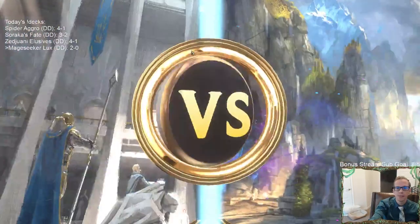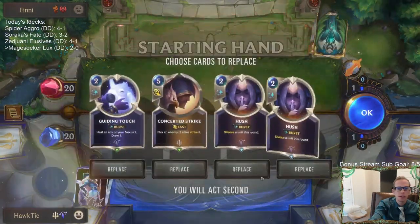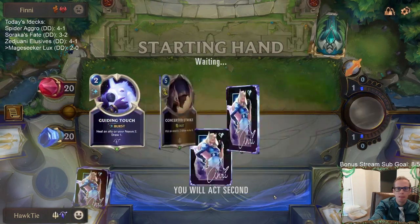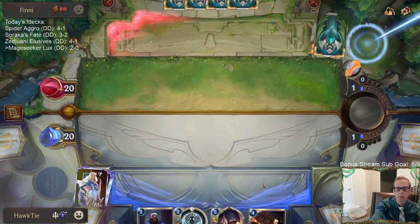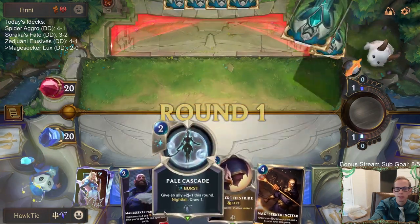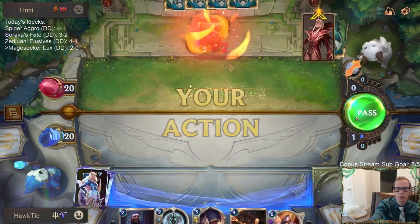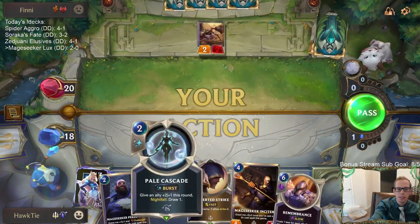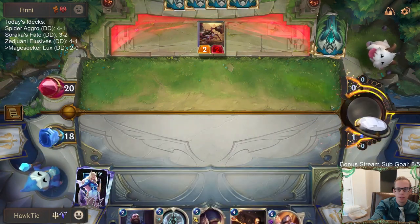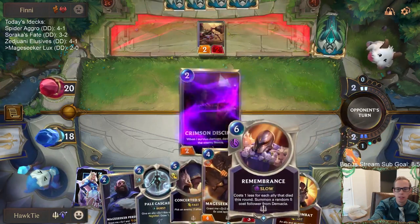Vladimir Misfortune - we played this yesterday, it's pretty awesome. Mulligan - we've done a really good job of having turn three Remembrance in these games, let's have another turn three Remembrance please. Then turn four we can either go six-five or Mage Seeker Persuader plus Pale Cascade - probably going the latter because we're going to have the attack token on turn four. We do rank up better on Thursdays than Sundays - that's the same as last week. Yesterday we had a good day too, all three decks winning records including a 5-0.